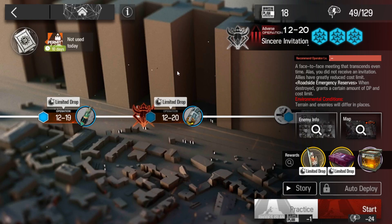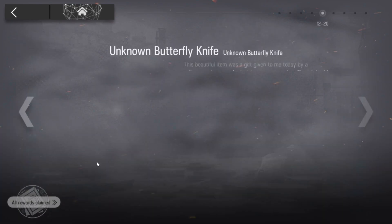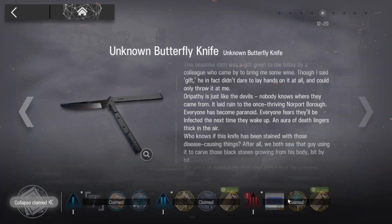Alright, what's up? So I'm going to show you my strategy for clearing 1220 in the adverse environment for the new boss stage for the Arknights chapter. The reason for this is because a lot of people are having issues with getting the rewards claimed for clearing this stage.